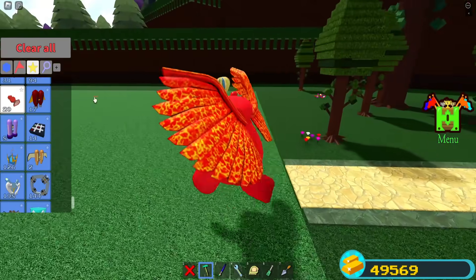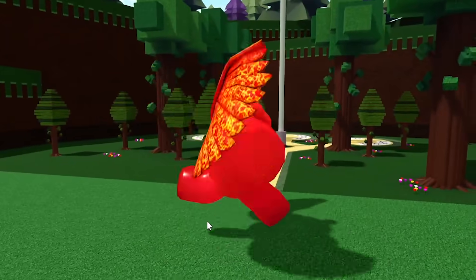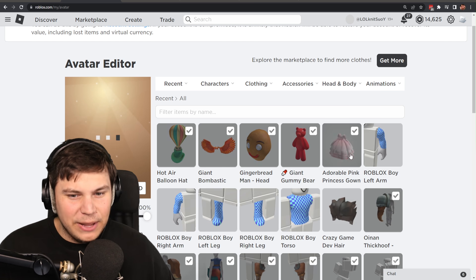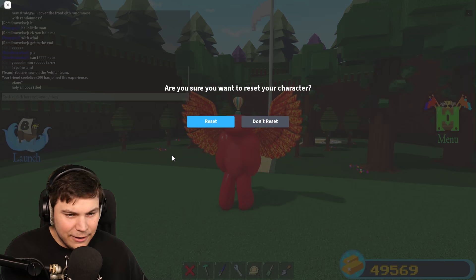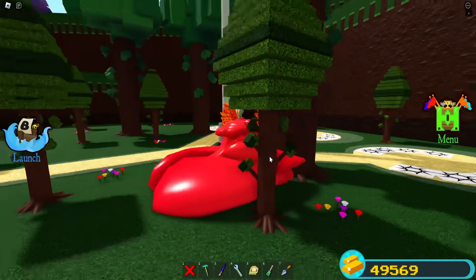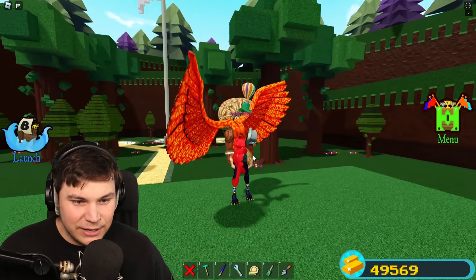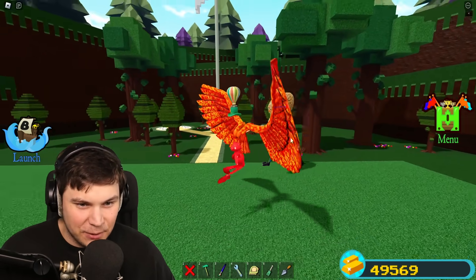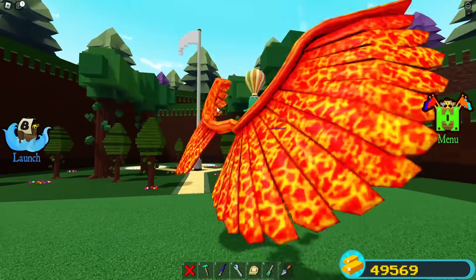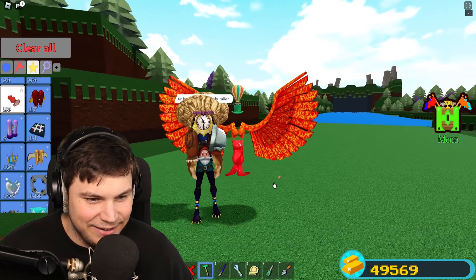This right here is a gummy bear outfit that goes over whatever you're wearing, but you also need to wear the adorable pink princess gown. I randomly stumbled upon this myself. When you actually grow big, pretty much your entire body goes invisible — I still have the huge wings and stuff but look at how tiny everything showing actually is. It's completely glitched out.